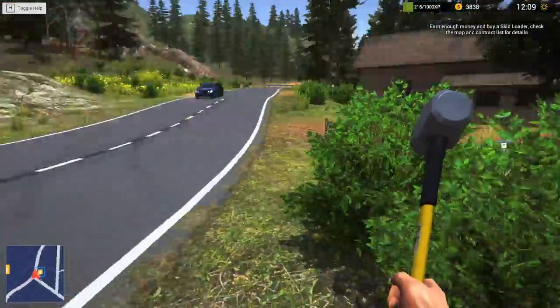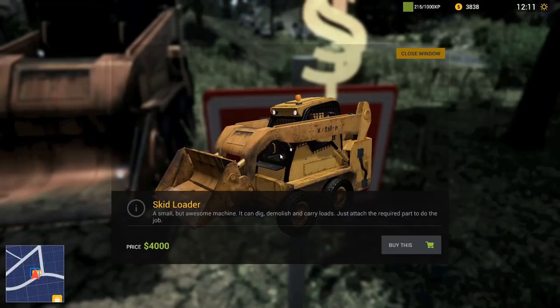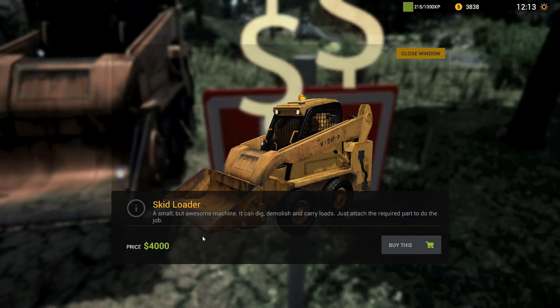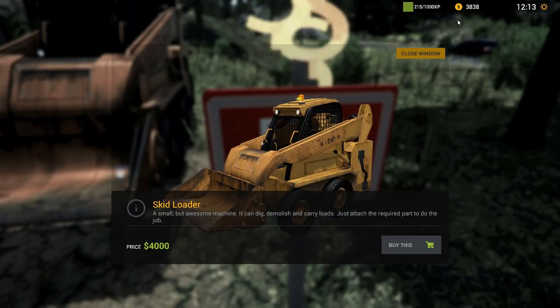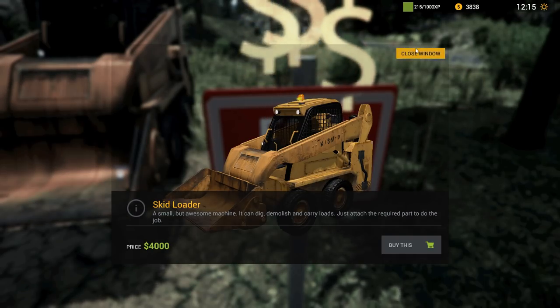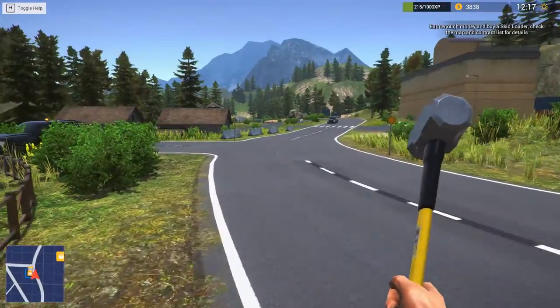Parked up nicely. Let's see. Oh, here we go. What's this? For sale - skid loader. A small but awesome machine. It can dig, demolish, and carry loads. Just attach the required part to do the job. 3,838. Costs 4,000. We're so close. Well, we need to find another job to do then, don't we?